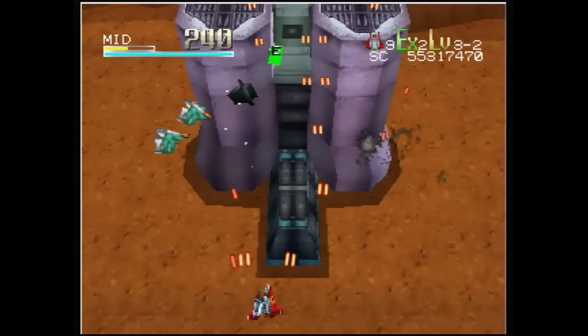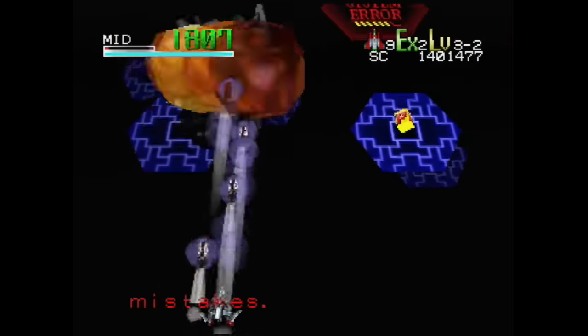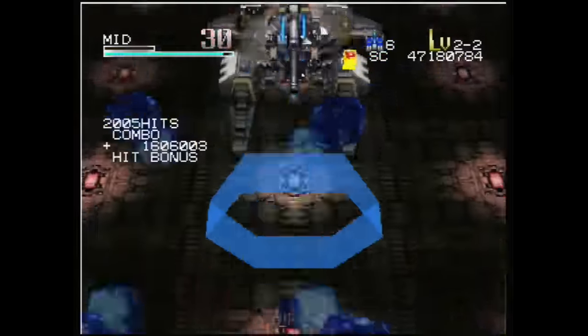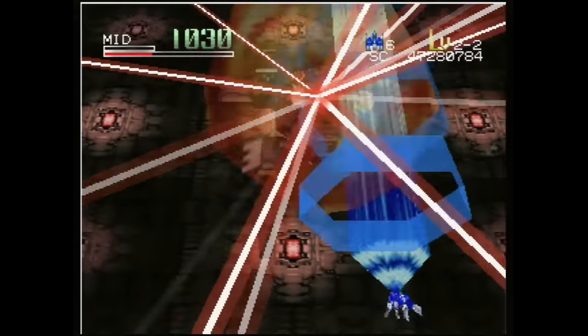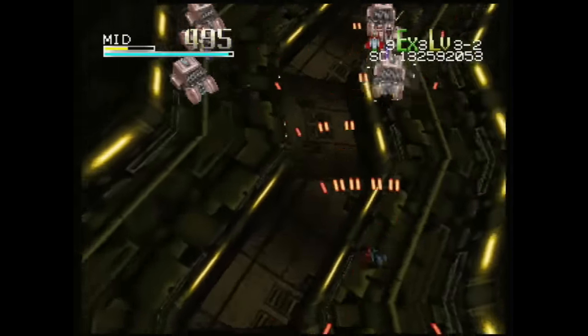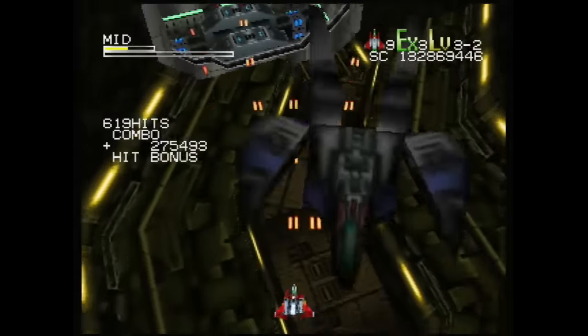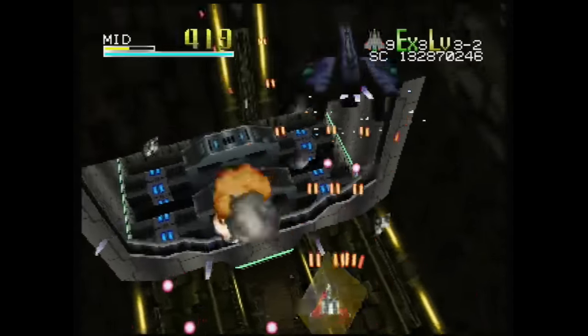Each ship is also equipped with a secondary weapon. These are incredibly powerful shots, usually best reserved for bosses. This powerful laser cannon makes quick work of the game's end bosses. Finally, you have a temporary shield, protecting you from incoming fire. Enemy bullets will ricochet right off. However, your timing needs to be perfect, as it doesn't last very long.